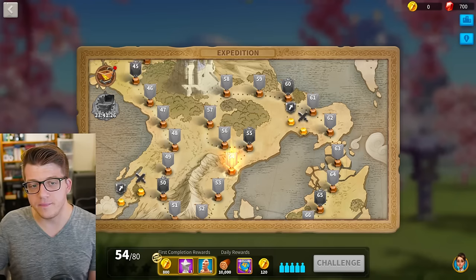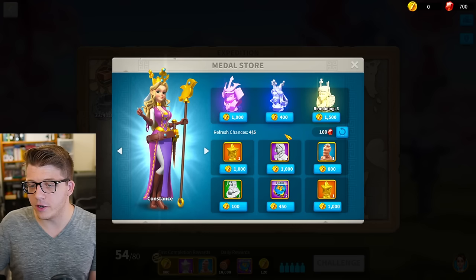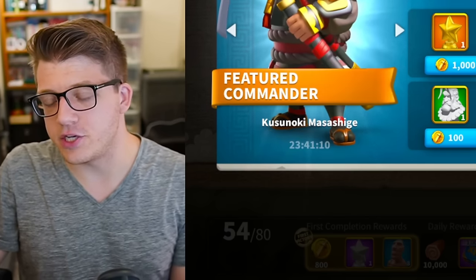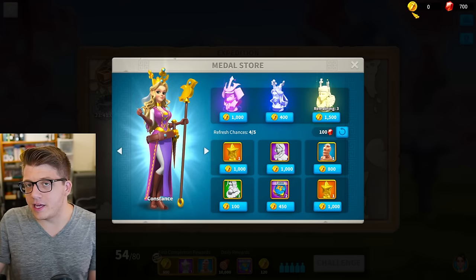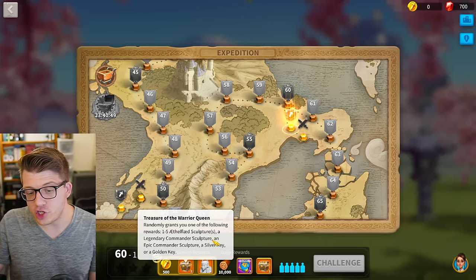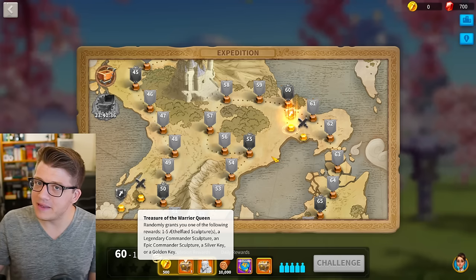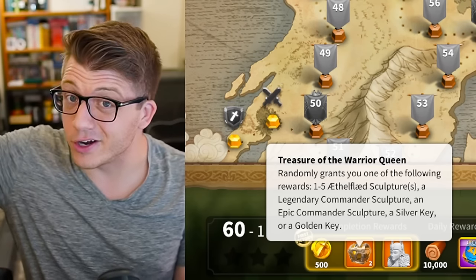You also get Medal of the Conqueror every day from logging in, which you can exchange for legendary commander sculptures in the Medal Store. The commanders available there are gold key commanders, so not the latest ones, but occasionally useful. I always recommend keeping a couple thousand of these medals in reserve. The Treasure of the Warrior Queen also has a chance — probably around 1-in-200 to 1-in-300 — of giving you a legendary commander sculpture, so you'll maybe get one or two per year from that source once your Expedition is complete.